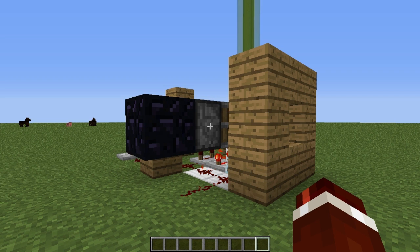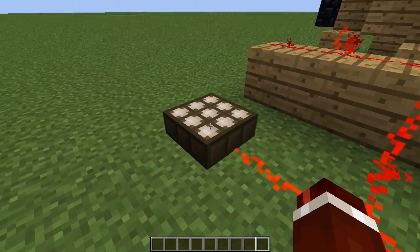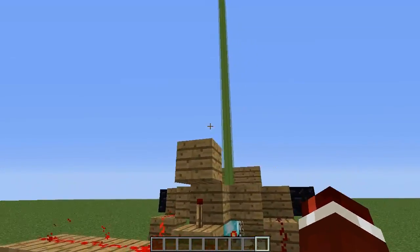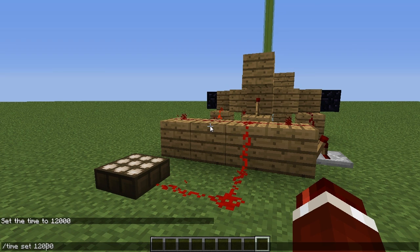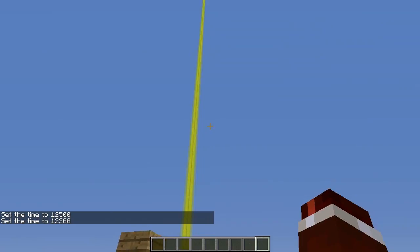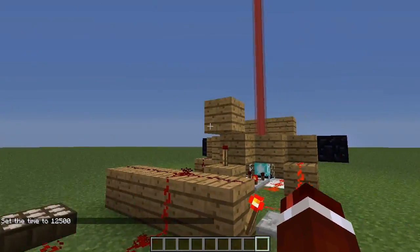Now I'm going to explain how this actually works, and it's very simple. It starts with the daylight sensor — this is detecting how much light is available above it. When it's full sun, we know mobs aren't going to spawn, so it shows green. But as we get closer to sunset, around time 12,300, the light will go yellow, indicating mobs will spawn soon. And when it gets to about 12,500, mobs can start spawning.